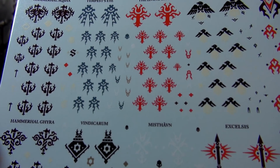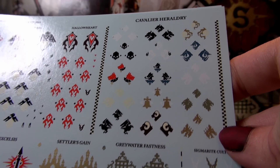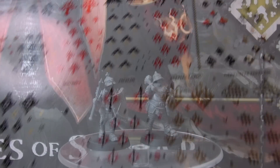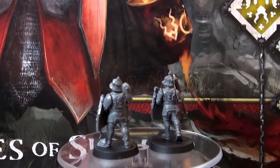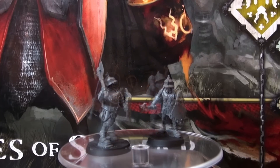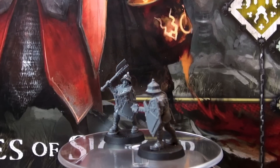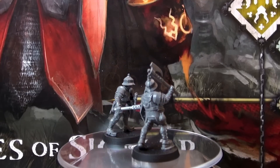If you haven't used these transfers before, they are meant to be added to the standards and the various shields. Think of them as tattoos for your models. To use them: cut free the transfer you want, let it sit in water for a bit, apply a gloss varnish over the paint exactly where you want the transfer to go, then apply the transfer gently with your brush, and put another layer of matte varnish over top to seal it in place. There are more than enough transfers to practice with if you need to try multiple times to get it in just the right spot.